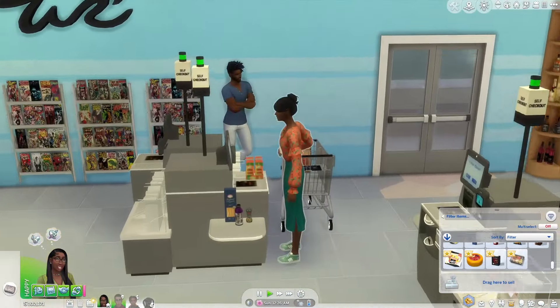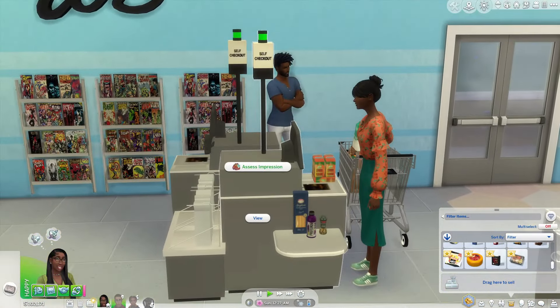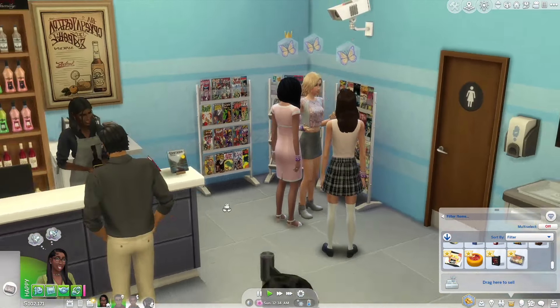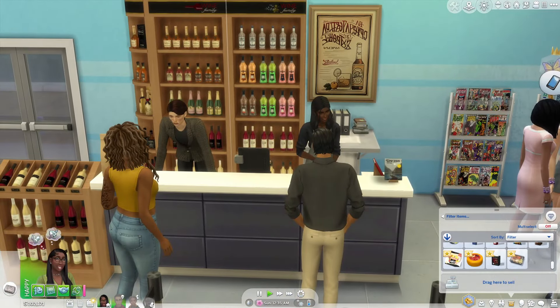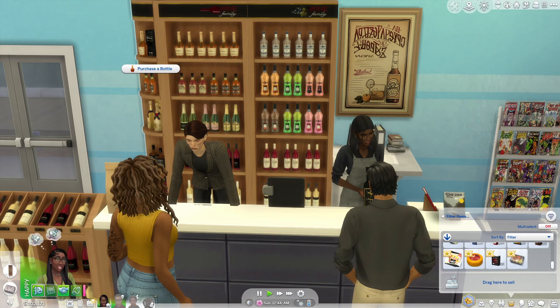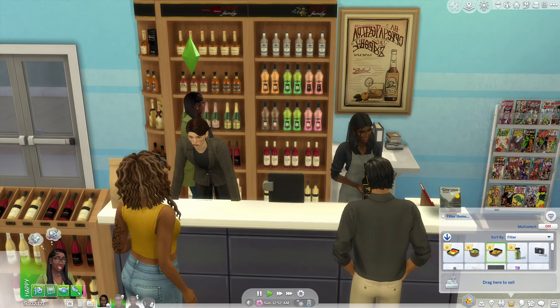We have all our decor items here to give it a little extra feel. Some sims came in — they're checking out the comic book section. We can purchase a bottle right there. These bottles are also from Somic and Severinka — I believe it's the realistic winery or something like that. I may stick these in my winery.